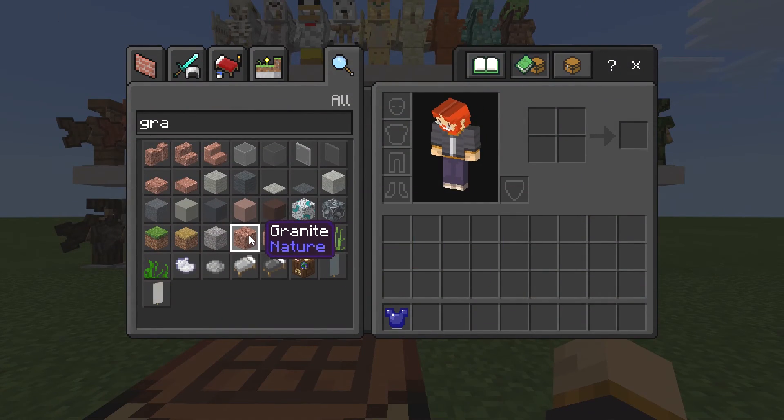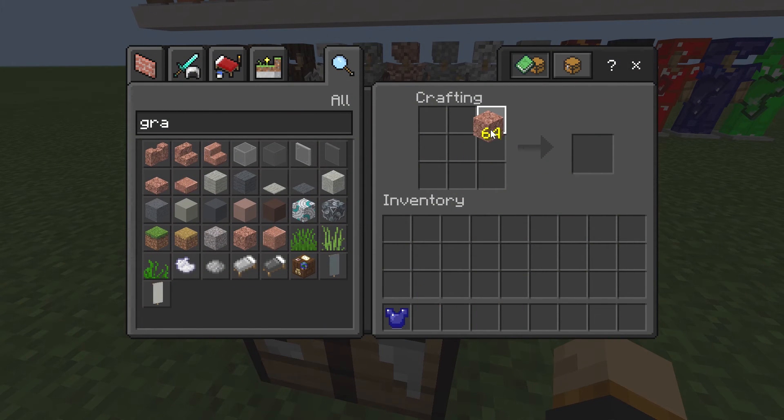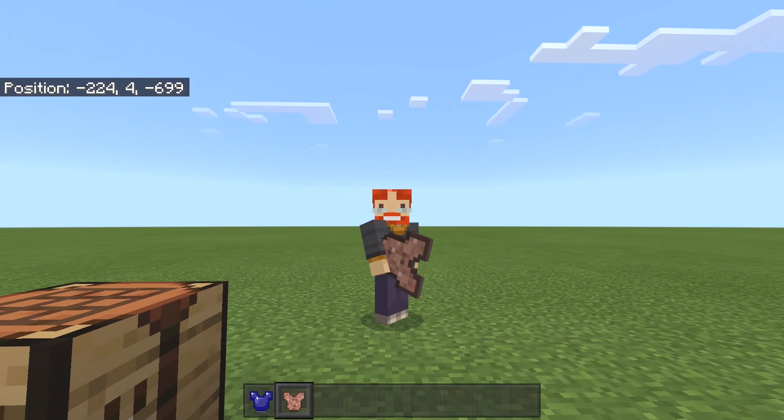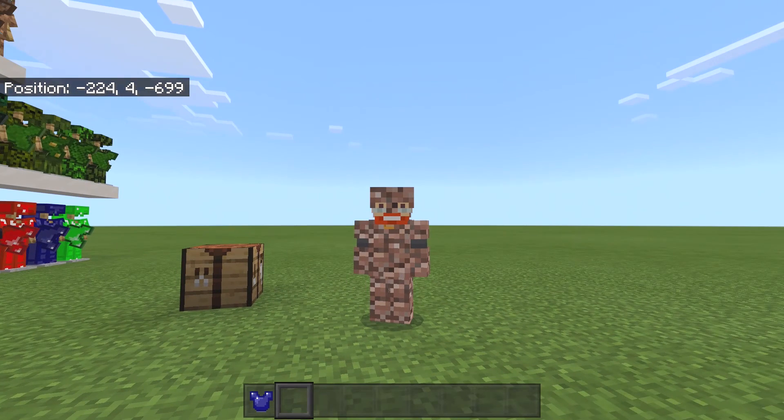If I grab myself some granite and come to the crafting table — the way you craft these is that instead of making individual pieces like helmet, chestplate, leggings, and so on, you just make yourself a chestplate and all the armor is compacted inside that one chestplate. In order to equip it, it works just like eating a piece of food. As you can see, we now have the armor equipped, which is quite cool.